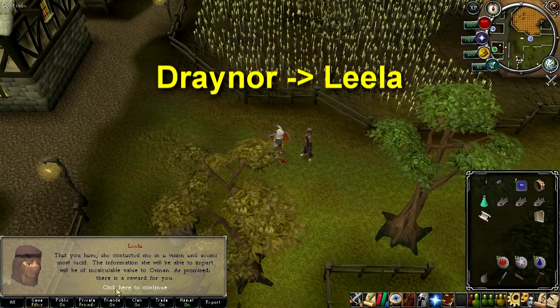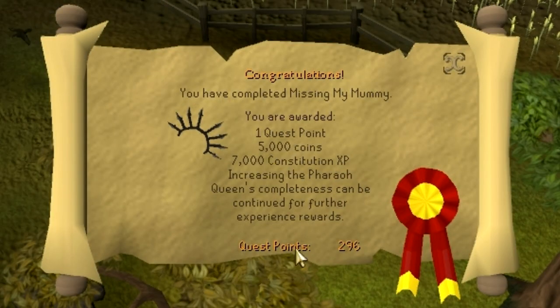Go back to Draynor, talk to Leela, and complete the quest — kind of. You have officially completed the quest because the pop-up screen came up.